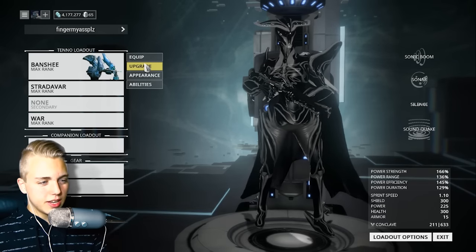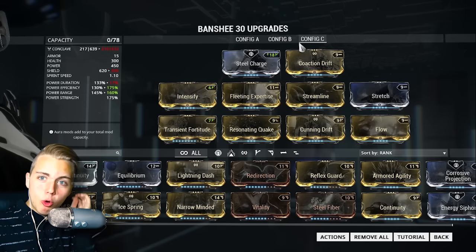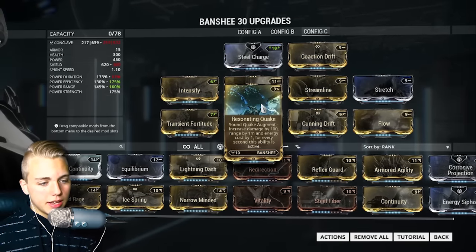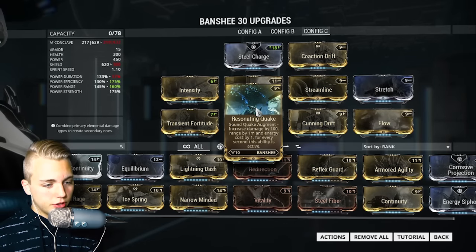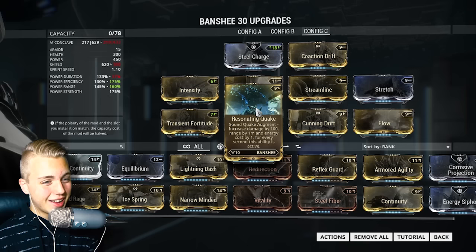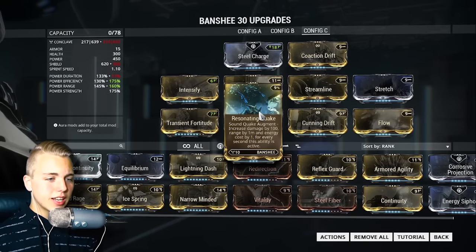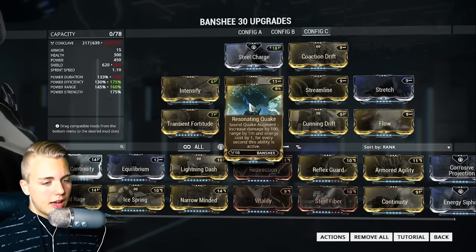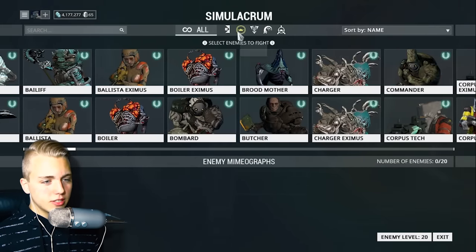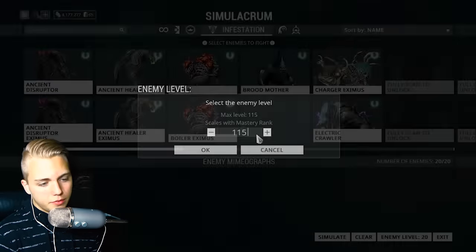Next on the list is Resonating Quake. I'm still trying to get the hang of it, but it might not be that great of an augment. People are saying it's the best one out of the four Banshee augments though. Resonating Quake basically increases damage by 100%, range by one meter, and energy cost by one. So if anything it's just going to cost a lot more energy to cast, and most of the time people are running CC builds on Banshee.